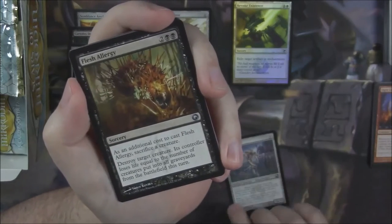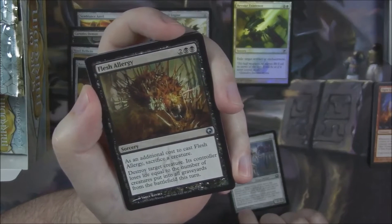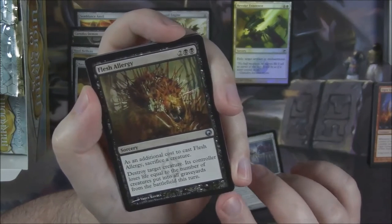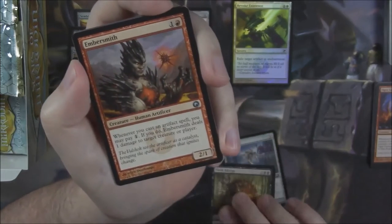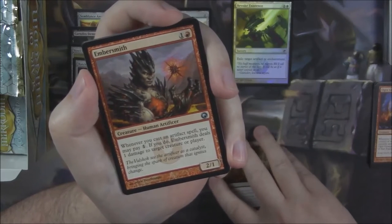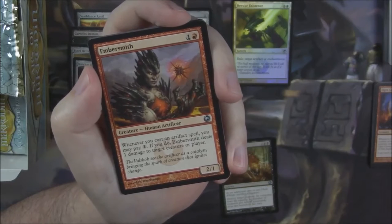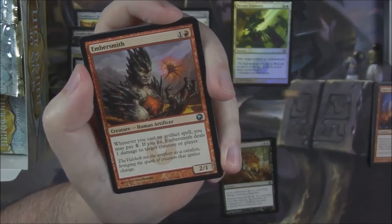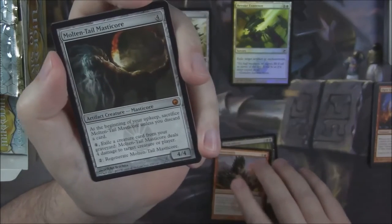Another Clone Shell. Flesh Allergy — a sorcery for two black and two generic. As an additional cost, sacrifice a creature; destroy target creature; its controller loses life equal to the number of creatures put into all graveyards from the battlefield this turn. An Embersmith — the red version of the artifact-benefit creatures. Whenever you cast an artifact spell, you may pay one; if you do, it deals one damage to target creature or player. And we got another mythic — two mythics so far.